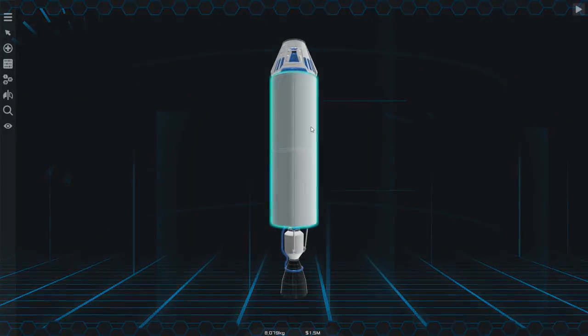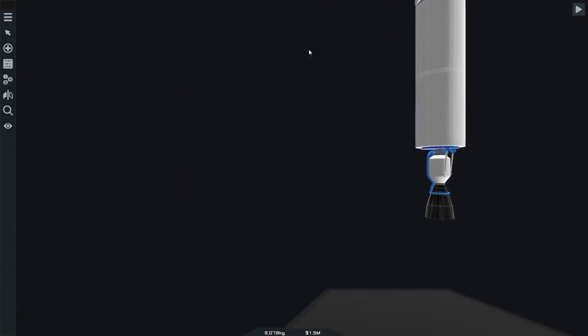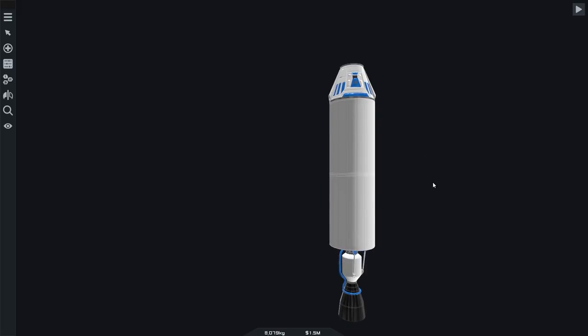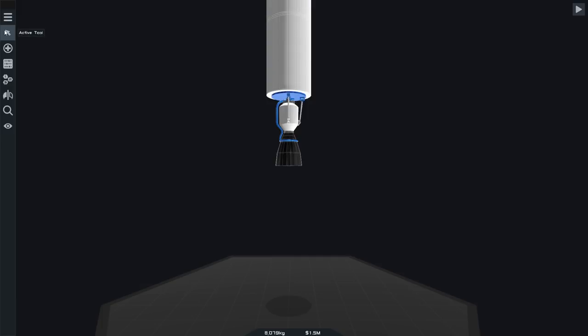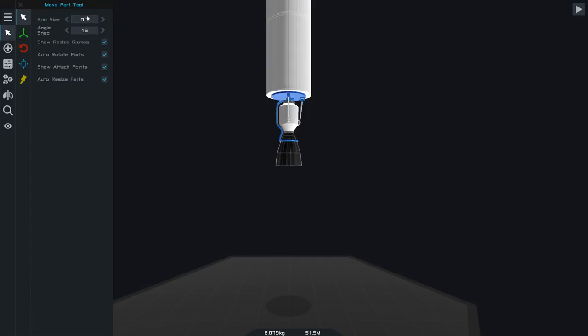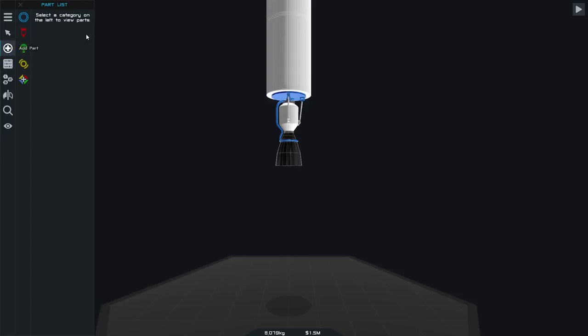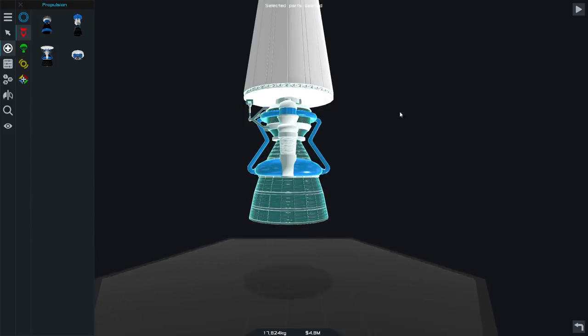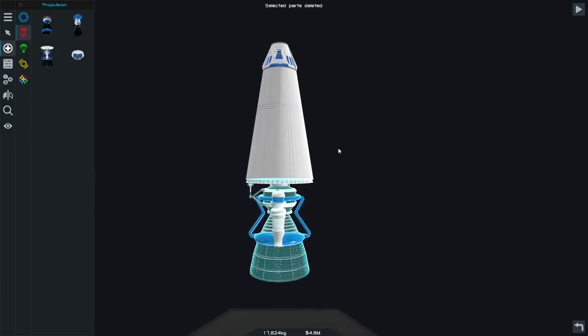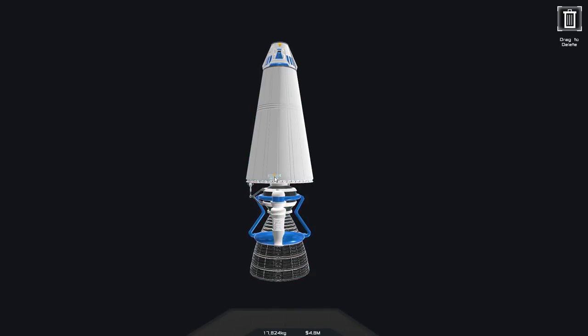So you can actually build a craft. Heading in here you can see the nice view. You can see the weight and how much it costs. You've also got a range, the active tool — you can change all this stuff, change the grid, change the angle snap. You can rotate parts, translate parts, add parts. So you can see here we've got propulsion. We can take this off and add another bit on, and the rocket will just adjust to it, which is kind of cool.